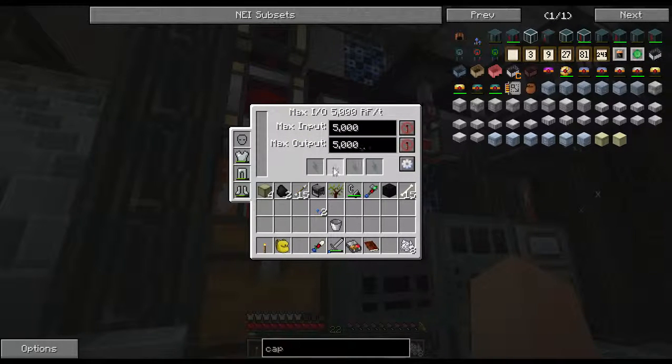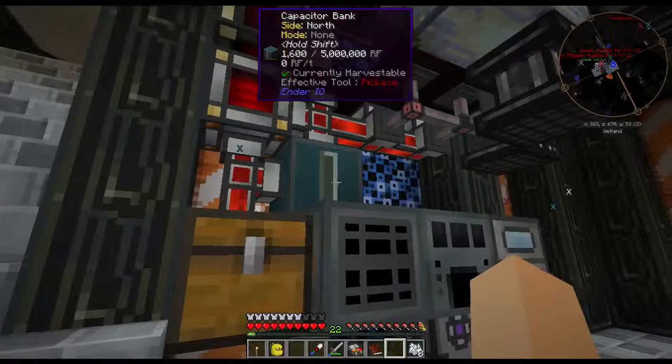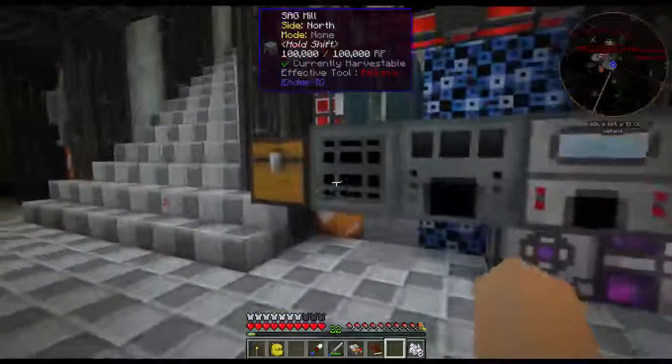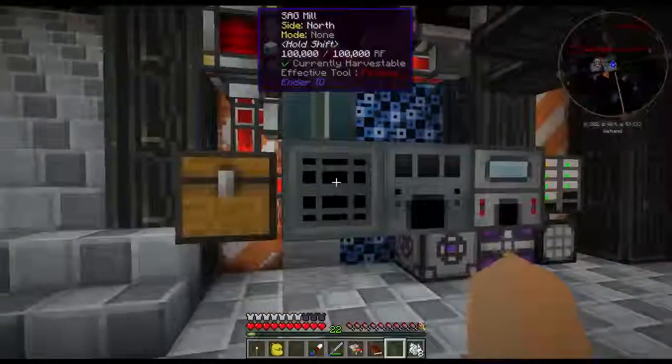I wonder if you need to put capacitors in here — I've never used this thing. It's filling and discharging fine, so maybe you can add some power to it. I'm wondering if you can put capacitors down here, but it's filling and discharging just fine. That'll give us a little extra storage because this one's actually getting pretty full.